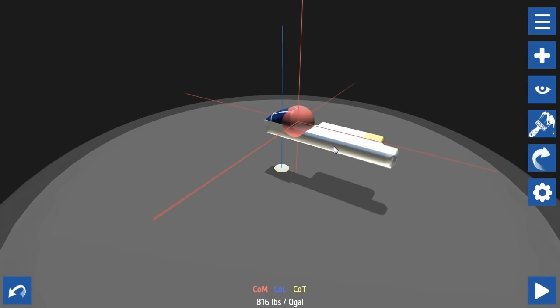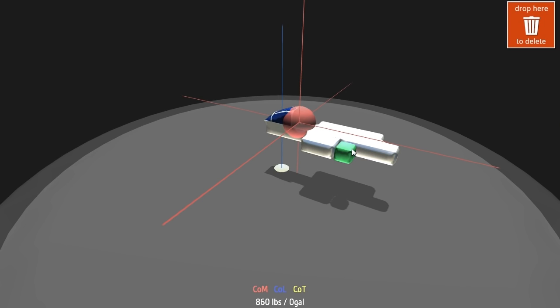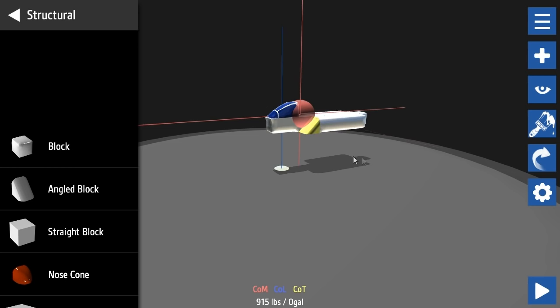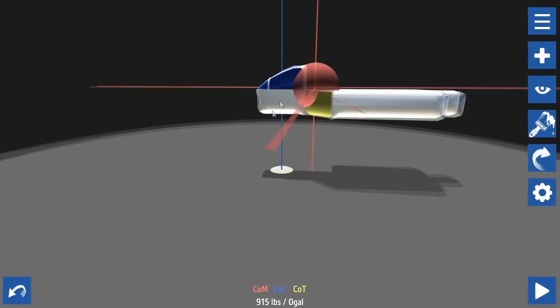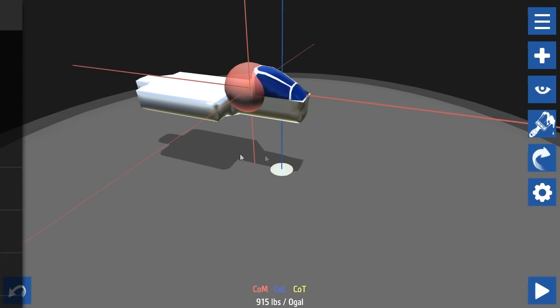I'm going to have angled blocks here - I probably want them sideways. Oh, I can rotate this with buttons! I love building stuff, it's really satisfying. I should use symmetry - I only need to do one side.